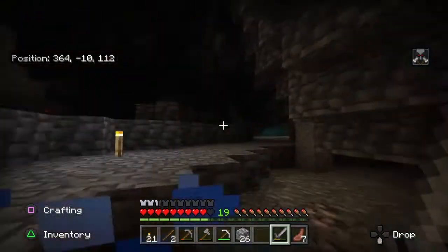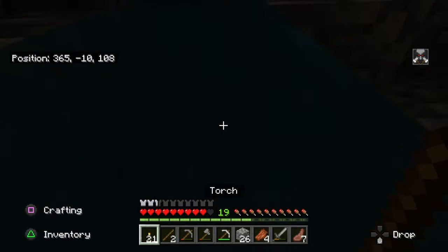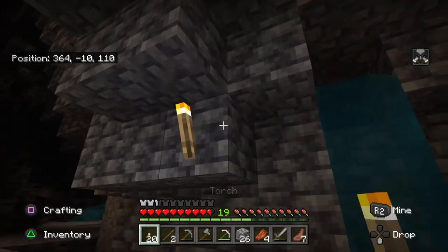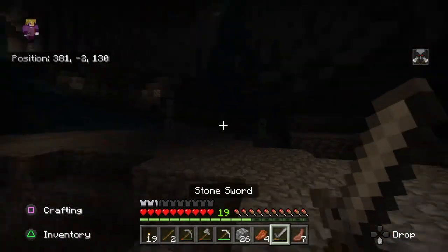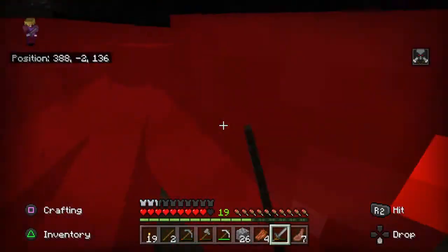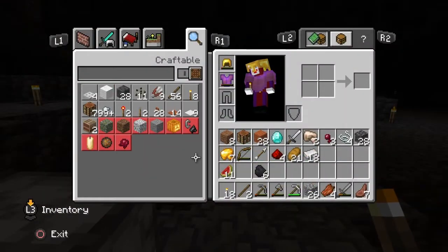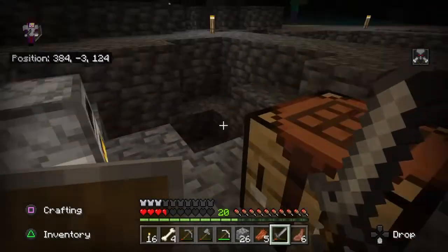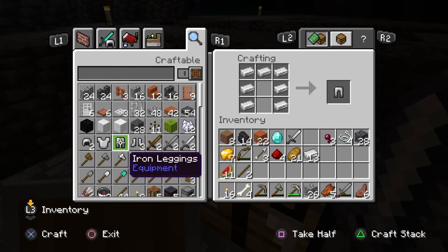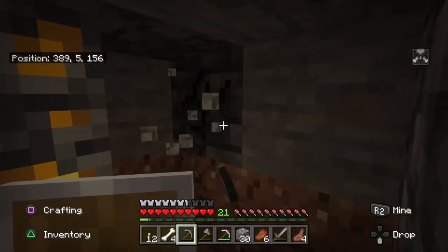There's a skeleton — oh, there's water above them! There was only one diamond. I'm smelting my iron. Skeleton, a creeper, and a spider. How do I make a shield? Should I make a full set? Yeah, make a full set — why wouldn't you? Now I have six iron left.